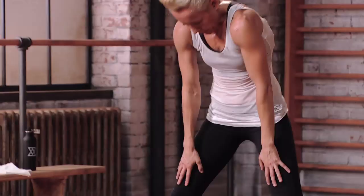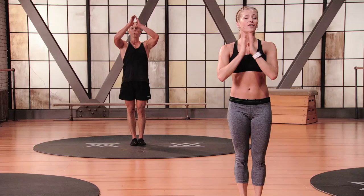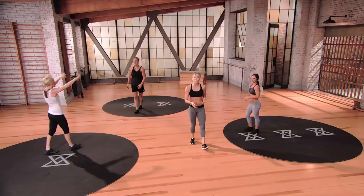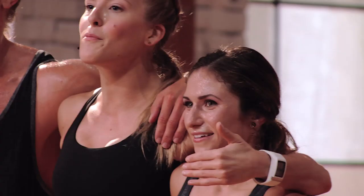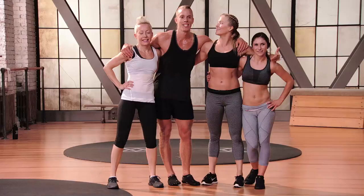Bring it all the way up through center. Turn your toes forward. Roll the shoulders down and back. Inhale the arms all the way up, step the feet together. Bring your hands down to heart center and please give yourself a round of applause. That was Evolve Agility 2, the express program. Congratulations, team — you guys rock. Thanks for joining me. I'm Rebecca. This is my team, and this is Evolve.